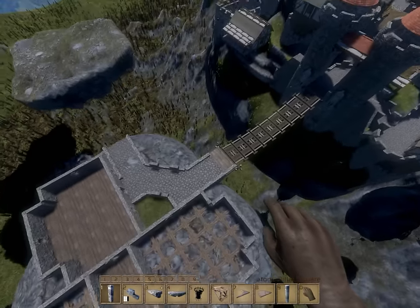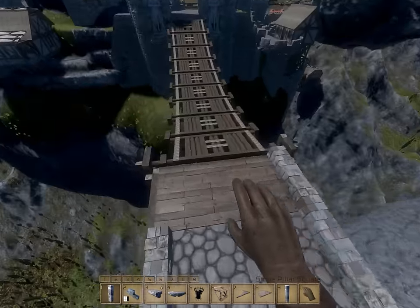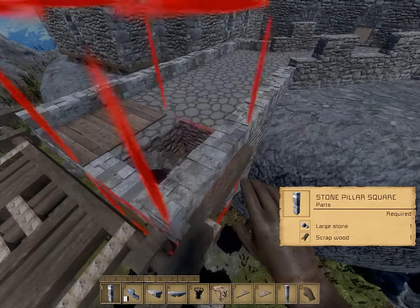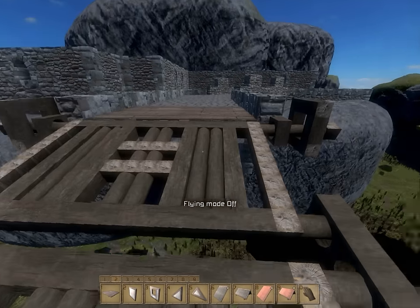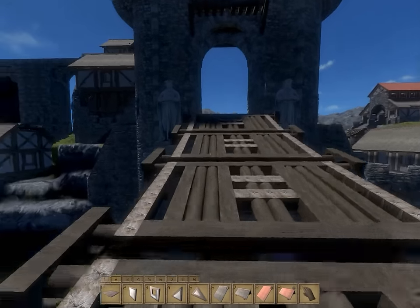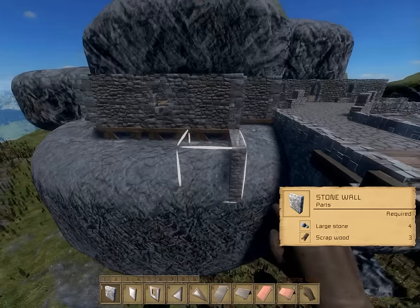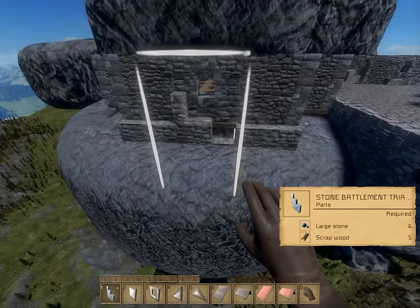I also need to put a pillar here - it doesn't want me to, which is a problem. One of those weird things. We have our physics-enabled bridge. I think with the last optimization given this week, things have improved a decent amount. It's definitely still not perfect, but it's definitely better than what it was a little while ago.